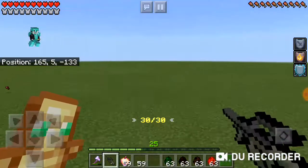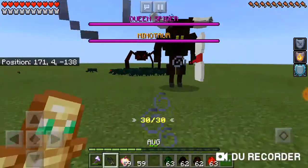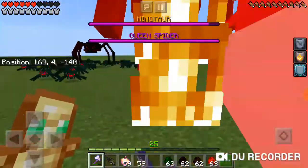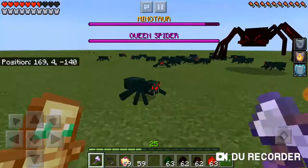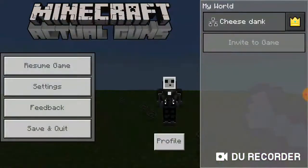Well, that was basically the add-on. This dude has one of the best loots. The Queen Spider is more vulnerable towards this axe because she's of course weaker.